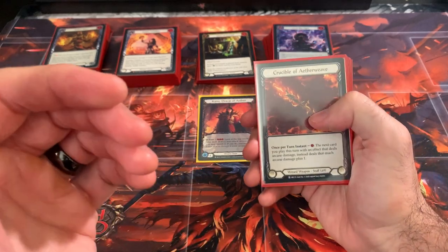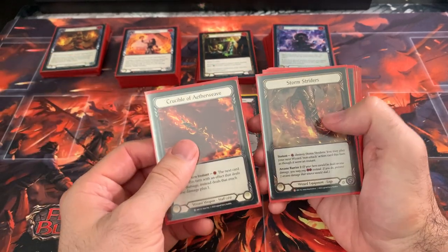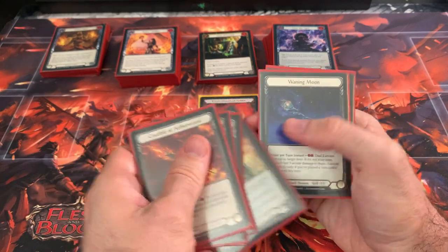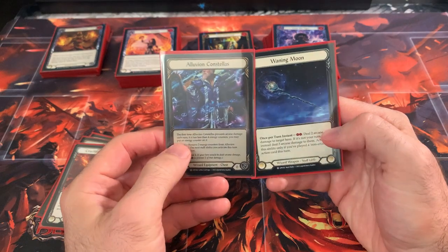So Kano — 99% of the time you're going to be rocking Crucible of Aetherweave, Stormstriders, Metacarpus Node, Ragamuffin's Hat, and Fine Del Spring Tunic. In the sideboard, I have Illuvian Constellus and Waiting Moon.